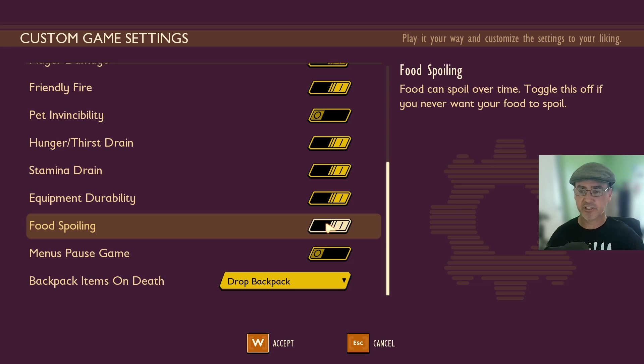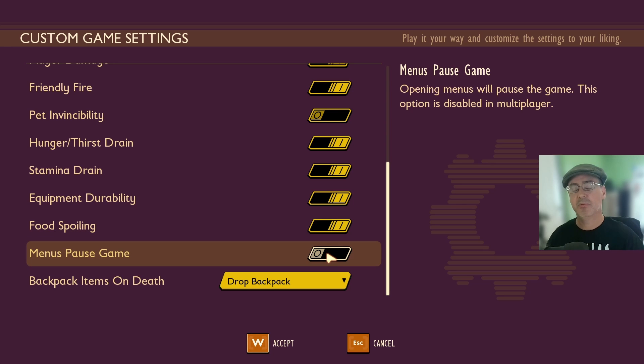Food Spoiling is currently on — toggle this off if you never want your food to spoil. Menus Pause Game is currently off. If you toggle this on in single-player mode, whenever you hit your menu key the game will pause — even if you're in combat. So you won't be getting attacked by bugs while looking through your menus.